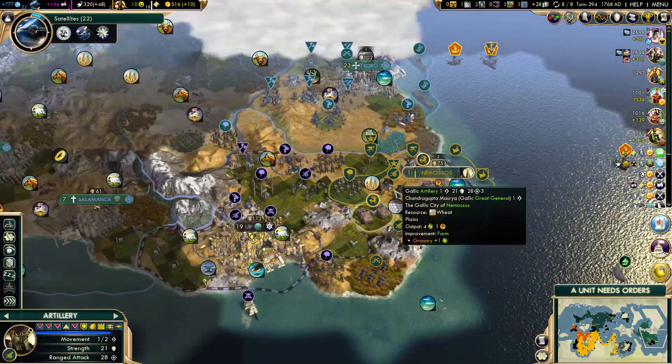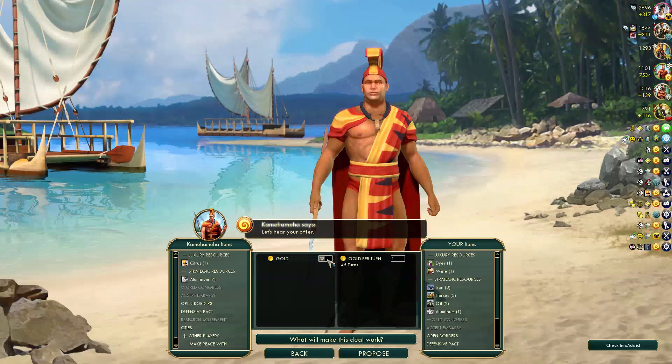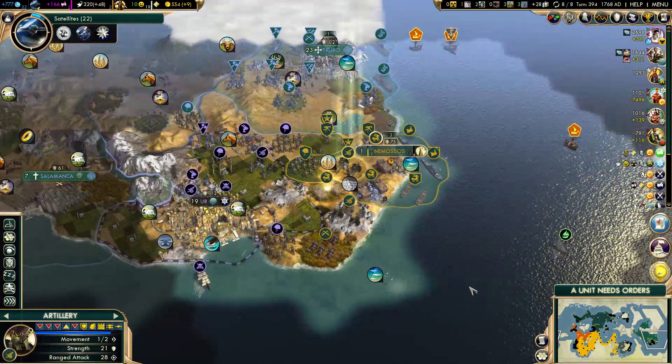Which one do I want to upgrade first? This unit has slightly more experience. I do actually need a mini loan. It's around 38 gold for 1 gold per turn — the AI won't give you full 45 gold for 1 gold per turn, no matter what. This is as good as it gets.